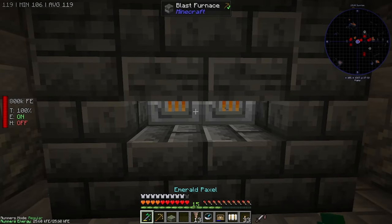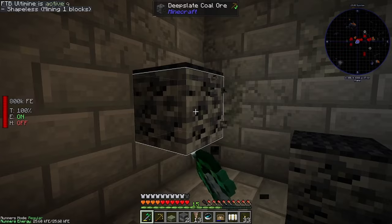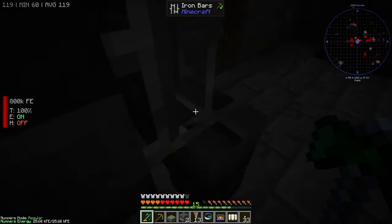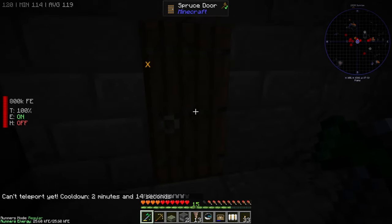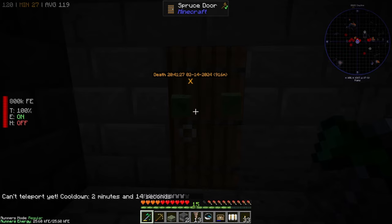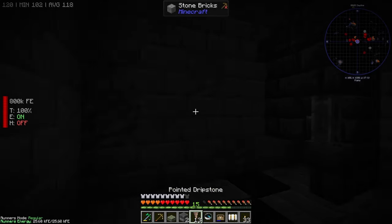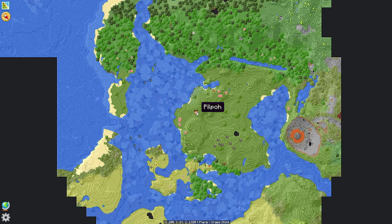We could take these blast furnaces — they're kind of a pain to make. Take all this coal as well, why not. Oh, this is one way to get magma blocks — there's a magma block in here, weird. I can't do much else right now; I've got two minutes on the timer so I'm just going to shut the door, wait two minutes, and then do a slash home to get out of this place.